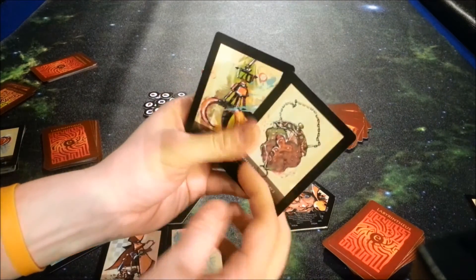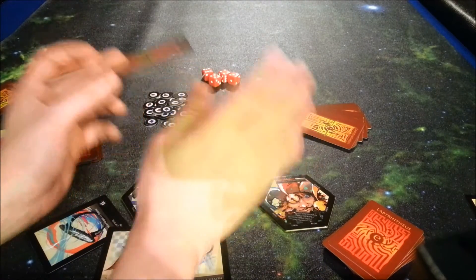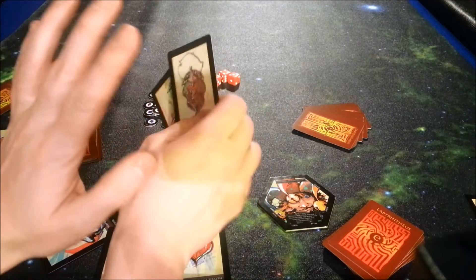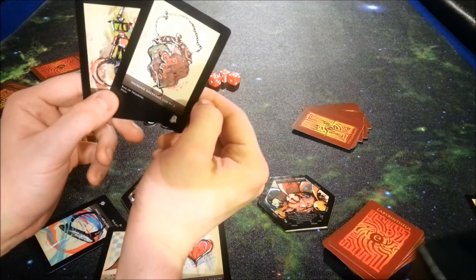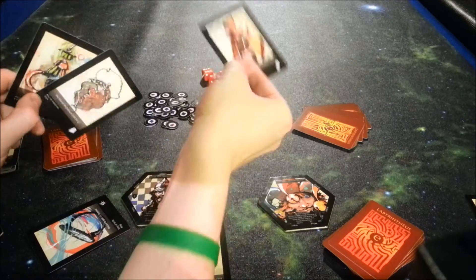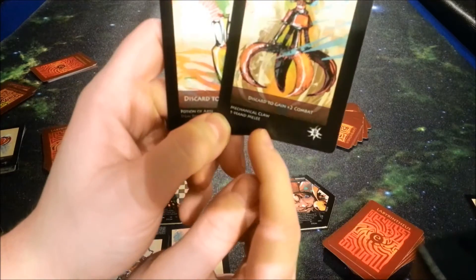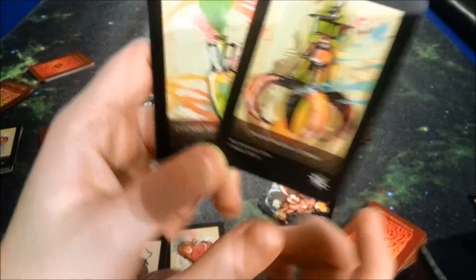Then we're down to the last phase: the cleanup. You're going to drink any potions, equip any more items, and discard any cards that won't fit in your backpack. Your backpack is represented by the cards in your hand, and you can hold up to six cards. This card here is going to increase our backpack size by two. We'll go ahead and discard it, which also gives us an additional treasure card. So now our backpack size is increased by two.